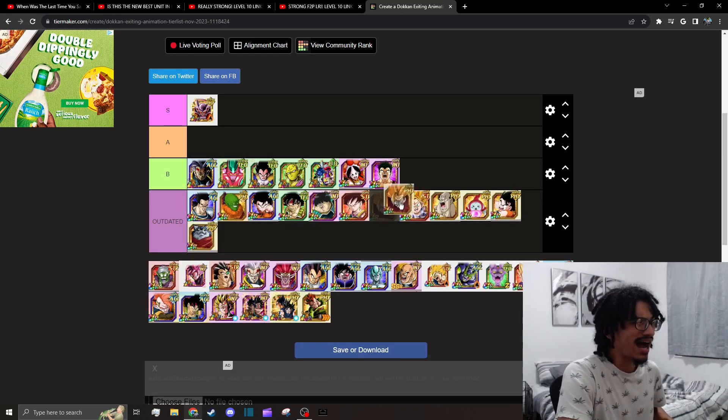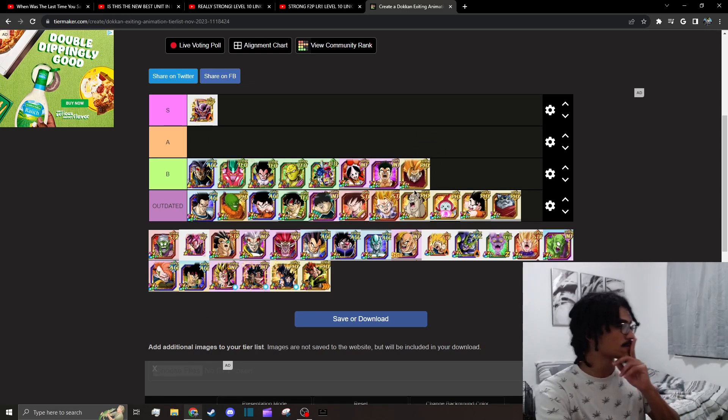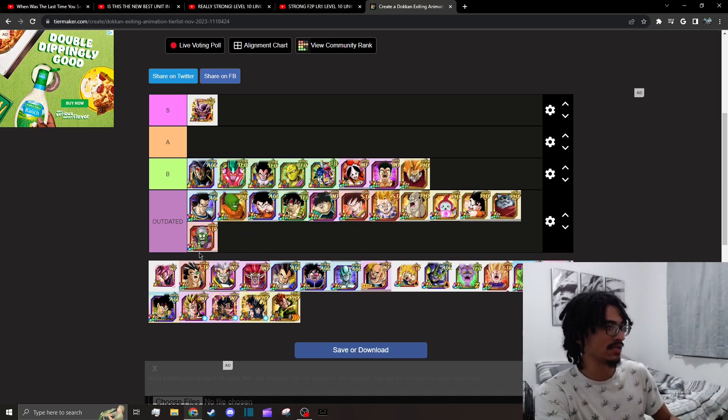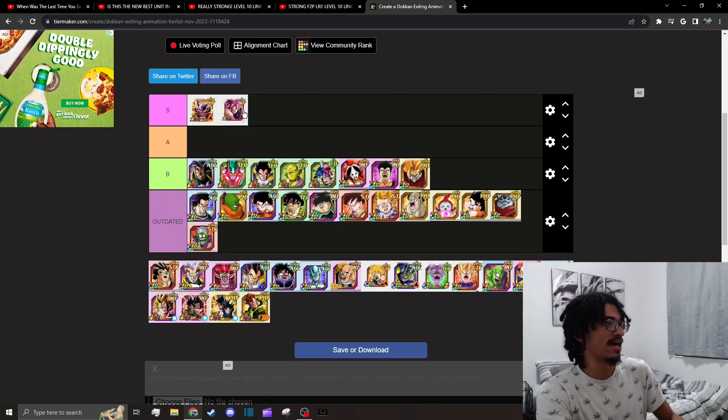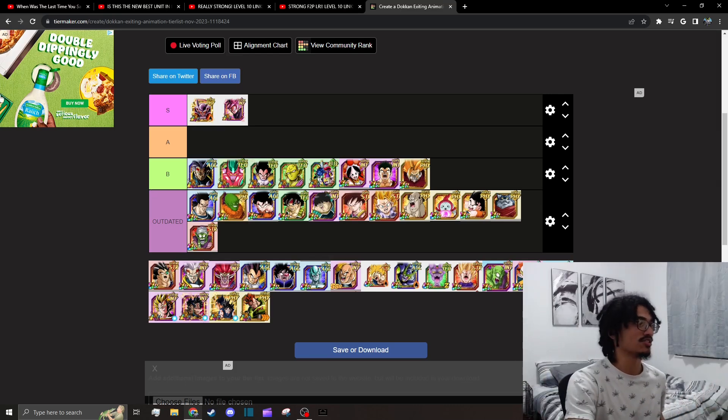Cumber — I'm not sure if he has a good-looking animation or if it's just him fading into a white screen, so we'll leave him in B tier for now. Majunior — outdated. But Rosé is S tier, for sure. You guys have seen it. The best exit animations are raging so far.